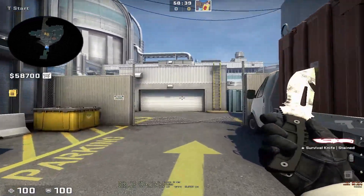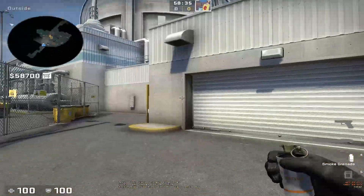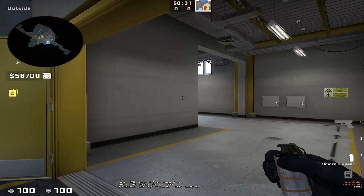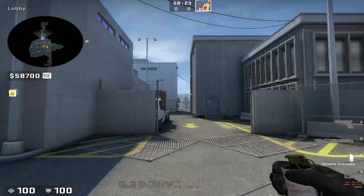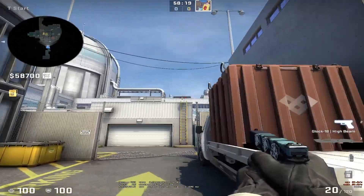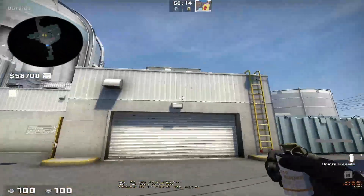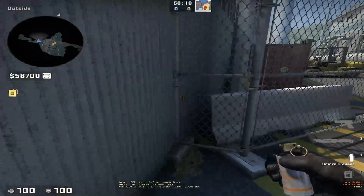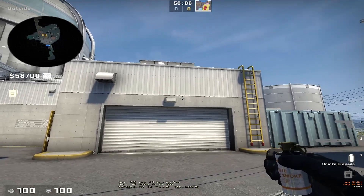Earlier I was watching Astralis play on Nuke and I was looking at blameF's POV and I saw him throw this pretty neat smoke to — I think it's a two-rush vents. The first thing he did was run up here and he started breaking the windows over there. I think all you need to do is break the window on the right side and get to this corner.